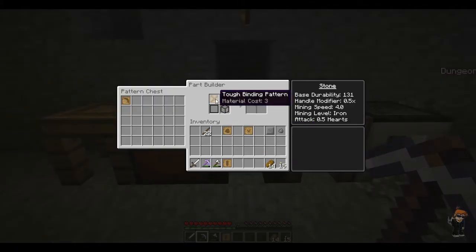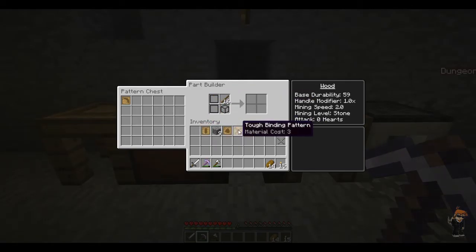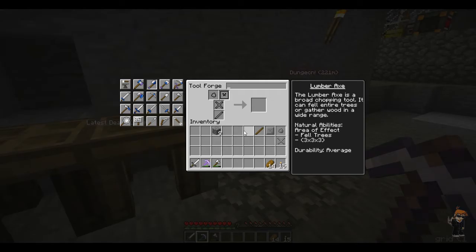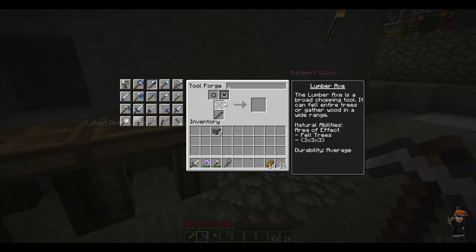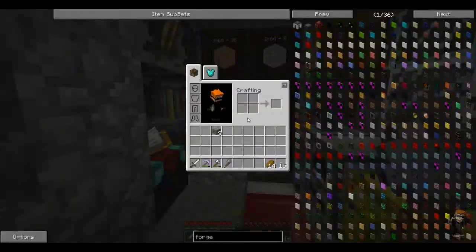We're going to make the rod or handle made out of wood - there we go. I'm going to go to the Tool Forge and select the lumber axe. The lumber axe has special abilities - it's got a 3x3x3 area of effect and it can fell trees, which means it's kind of like a tree capitator. There we go, that looks cool. And it's stone bound, which means the weaker it gets, it becomes more efficient.